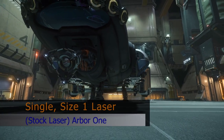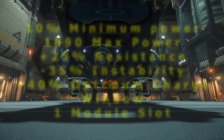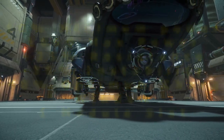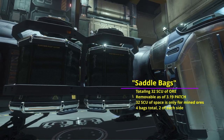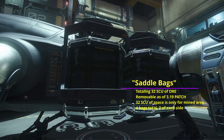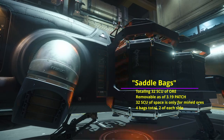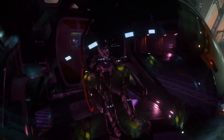The Prospector comes with a single size 1 laser — an Arbor 1 laser when you first get the ship. With the laser rebalance in 3.20, it's actually a solid starting laser. It comes with 4 ore canisters, commonly called saddlebags, with 32 SCU capacity upgradeable to a maximum of 48. Keep in mind, this is ore capacity, not cargo capacity. It only has one seat, making the pilot also the laser operator.